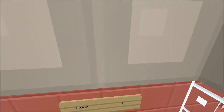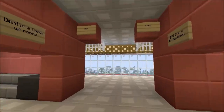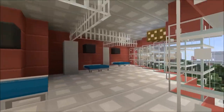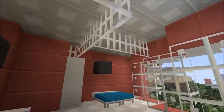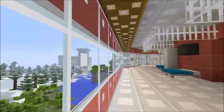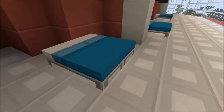Floor two is the medical center. This is the ward where if you're sick or anything, this is where you hang out. This is like the curtain drawer - exactly the same on each side. The snow blocks are the curtains if you didn't realize.